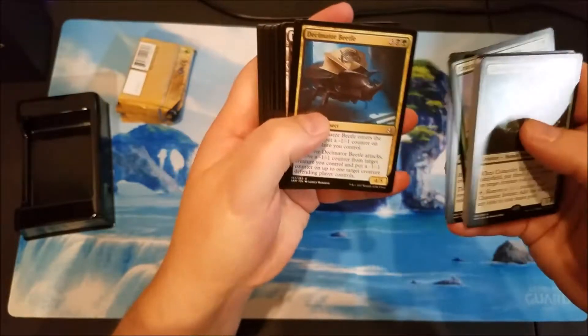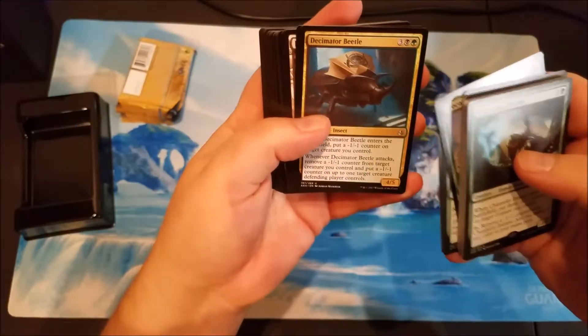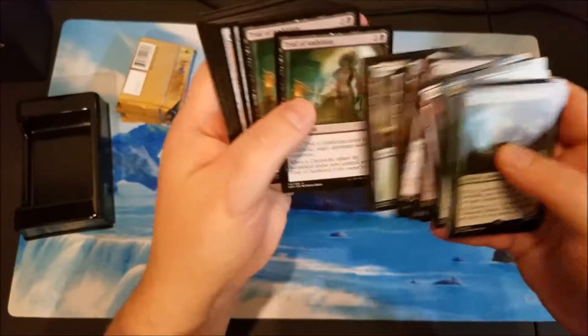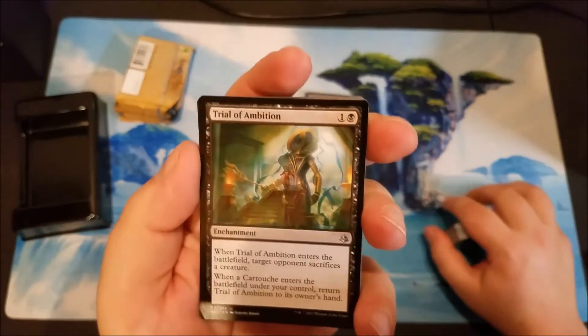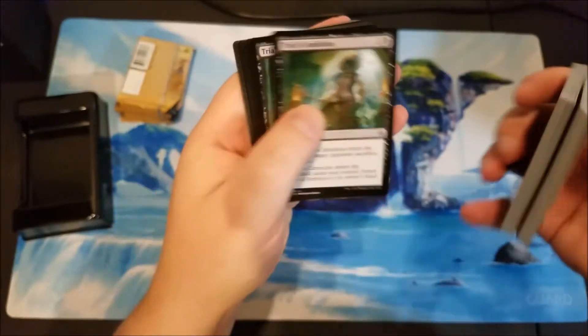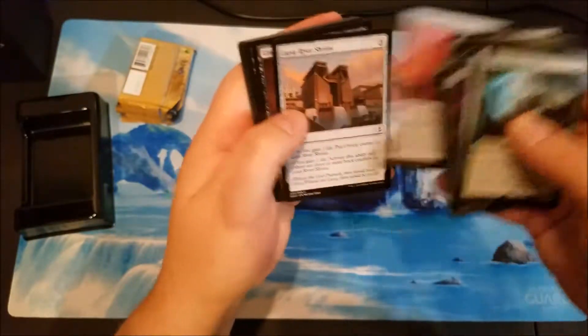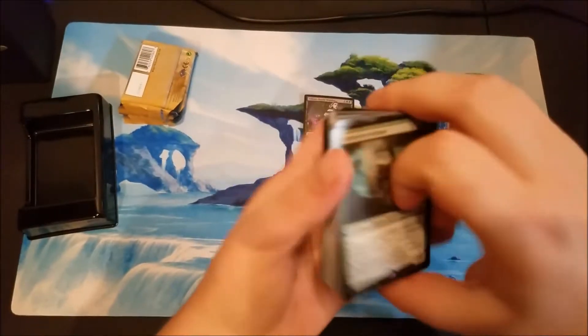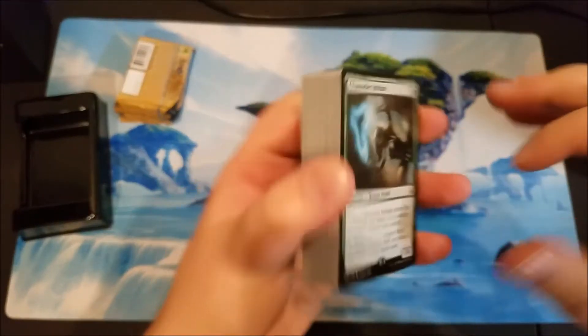Giant Spiders, Decimator Beetle, a bunch of lands, Trial of Ambition, Edifice of Authority. You get the deal - it's a planeswalker deck.